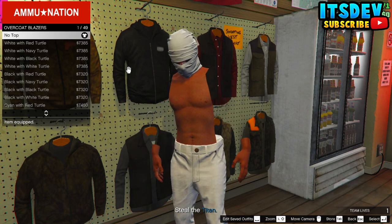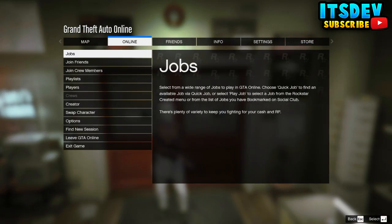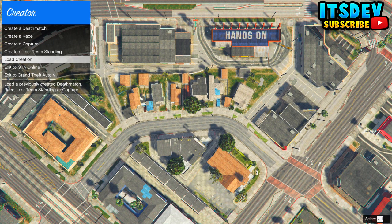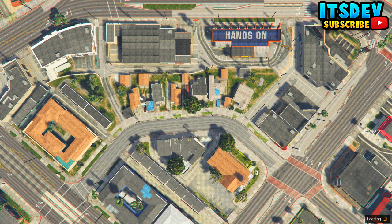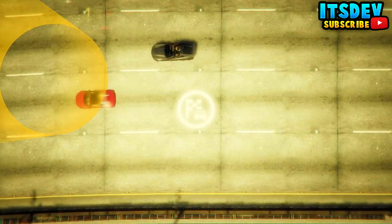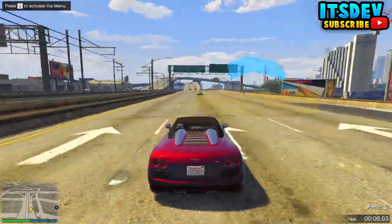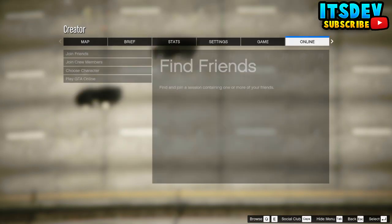Once you've done that you can see that you have an invisible body. Now with invisible body, go and start creator mode. Once you're in creation, go all the way down to load creator, click publish, and select the race you created. Once you've done that, go ahead and test the race. After testing, pause the game, go to online and start an invite only session.